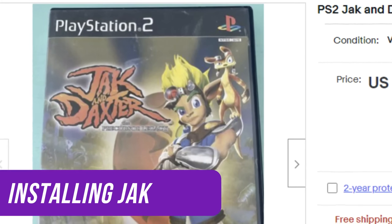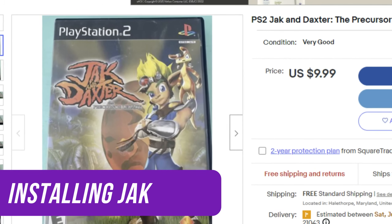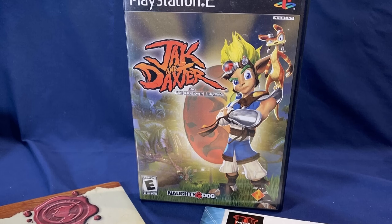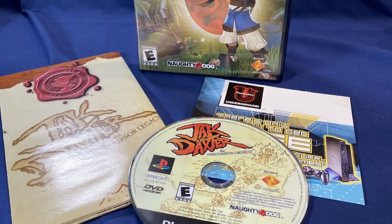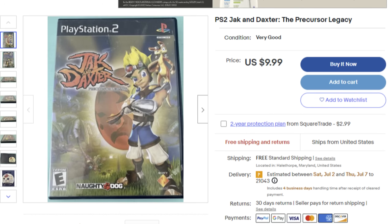Let me tell you how to get it running. If you have the right PS2 disc, it's actually pretty easy — but that's a big if. There were a few prints of Jak and so far the decompilation team have only written the extractor for one of these prints: the NTSC Black Label version. They plan on incorporating all versions of Jak, but for now you'll need this one. Thankfully it's pretty easy to find for less than 10 bucks. I'm going to leave the checksum for the disc in the description because it's important that it matches exactly.